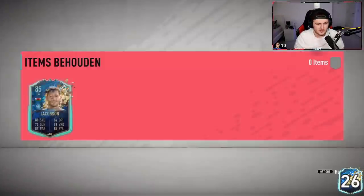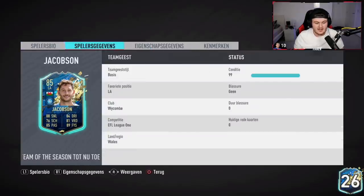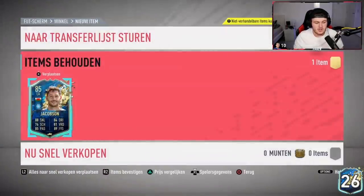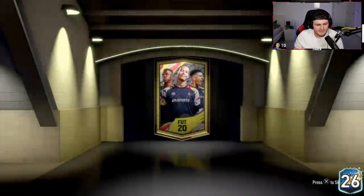Jacobson — I actually considered using this card for a while, but then went back to Mendy. Looking at the card: good pace, decent defensive stats, really good physical stats, good dribbling, decent passing stats as well — it's a pretty well-rounded left back. Unfortunately it's just so difficult to fit him into a team. Come on EA, show us the goods — still haven't had a Calvin Phillips yet.